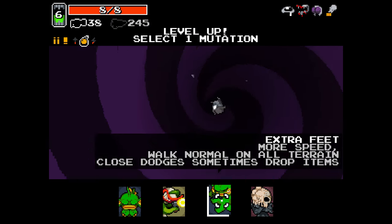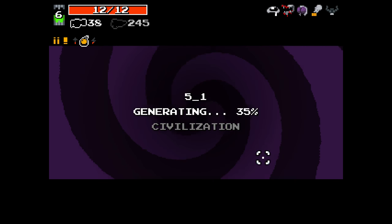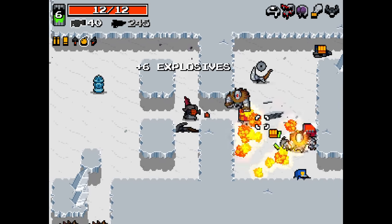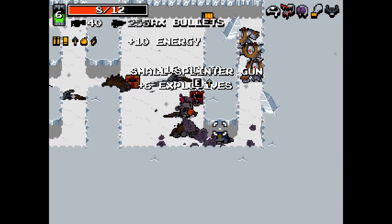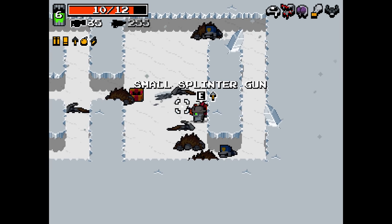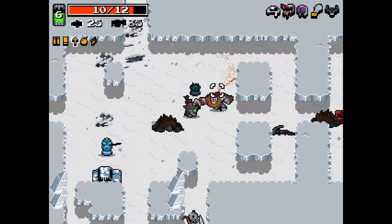Rhino skin. Close dodges sometimes drop items — I forgot that's what it was. We're gonna do rhino skin. Extra feet — we only need however many feet we have. We are fine on the foot front. Small splinter gun — let's try it. I kind of prefer it; the director's a bit of an early game drop.